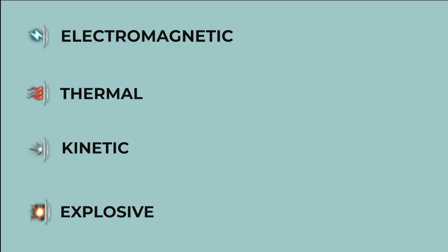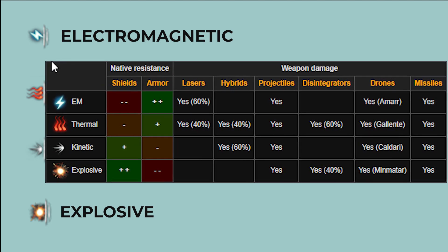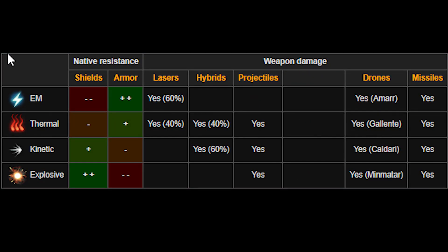Hey guys, welcome to my combat tutorial for EVE Echoes. In this guide we're going to cover the theory behind damage, defense, as well as looking at ships, weapons, and talking a little bit about some calculations and NPCs. And then we're going to be doing a live tutorial of combat in a missile boat, a tier 5 Caracal, dealing with a level 9 anomaly in nullsec space.